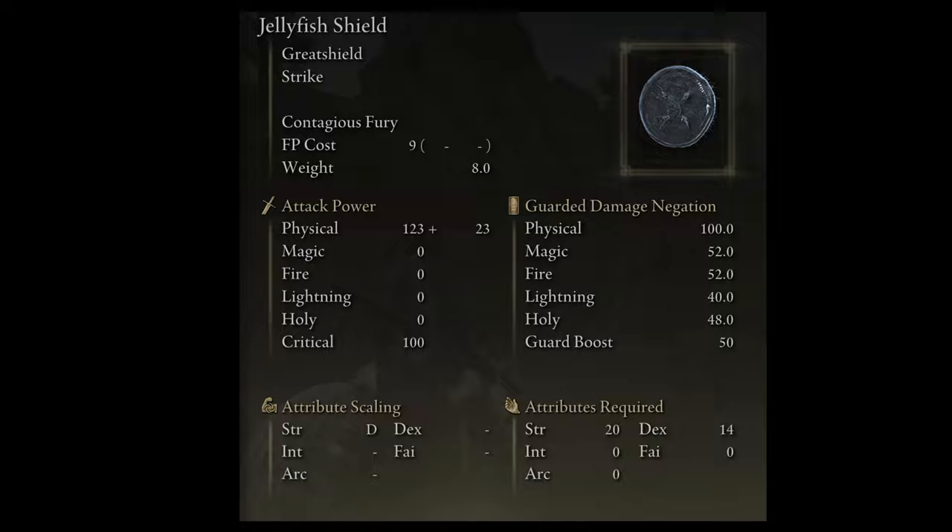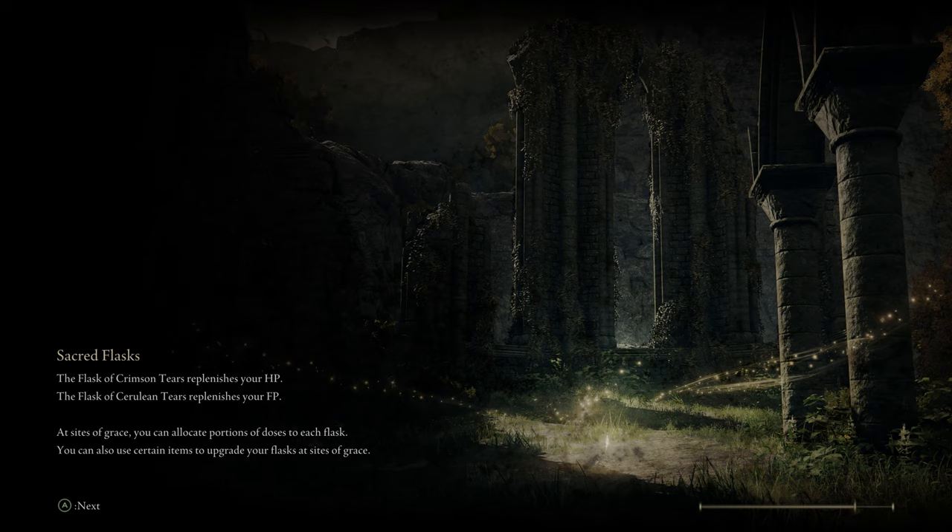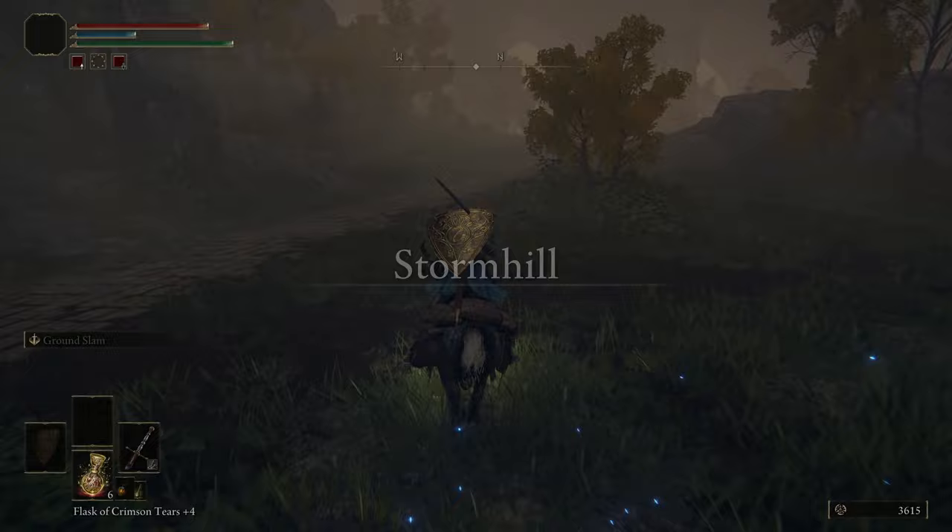To get this from the beginning, we're going to start at Stormhill Shack. This is one of the very early sites of grace. From the church, just follow the grace points. This is the next site of grace from when you actually unlock your steed, and you don't have to fight anything to get to this point. Just hop on your horse and follow the route that I'm showing you on the screen.